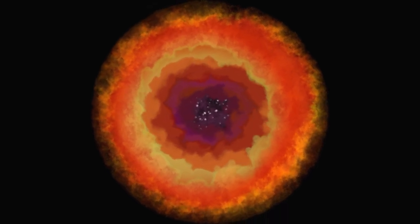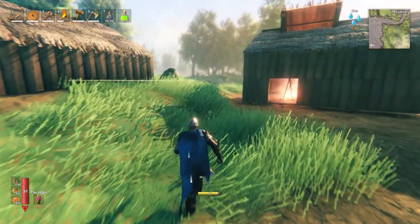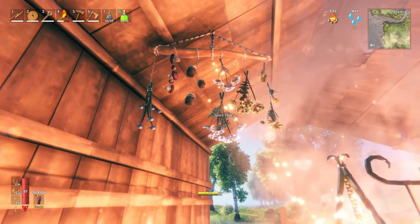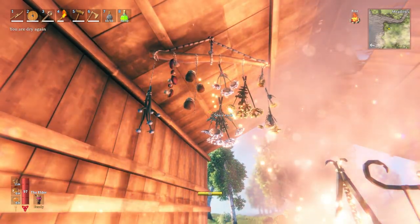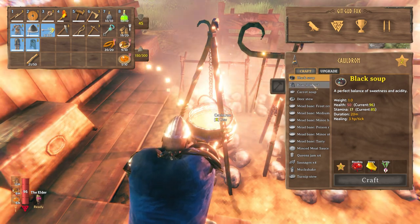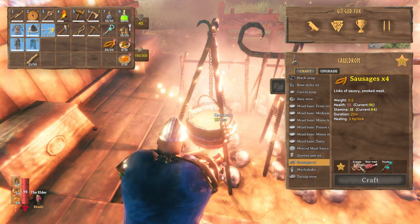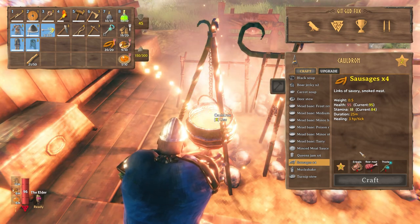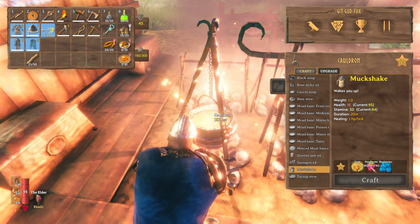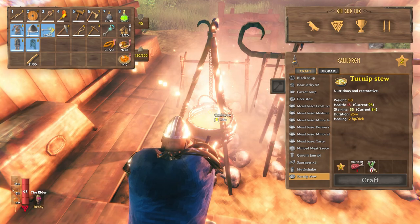I could show you what we added. Well, we added a thing. We did a thing. We have this thing here — some kind of organic wind chime, and it uses the power of the wind chime to make our cauldron better. Now we can make black soup. And sausages — they're made out of boar meat and the entrails of draugr. How about a muck shake? It's made out of ooze, raspberries, and blueberries. And then there's turnip stew. That's how we got these.